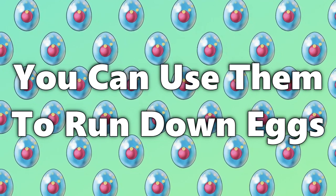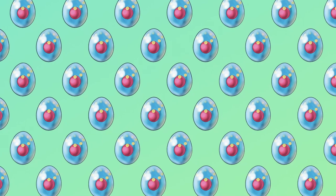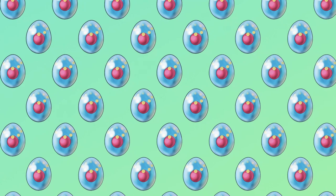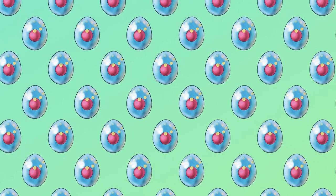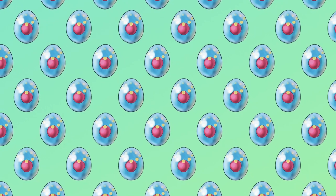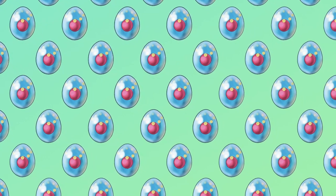Last thing you need to know about eggs: flame body and magma armor are worthless in this hunt if you run your eggs down. Both abilities don't halve the steps before an egg cycle is counted down — instead, they count down two egg cycles every 255 steps. Since your eggs are already on their last cycle, this ability does nothing for us.